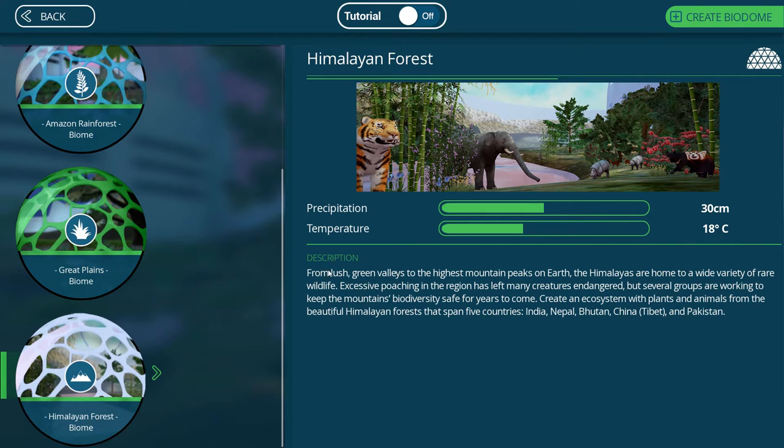Let's look at the description here. It says: from lush green valleys to the highest mountain peaks on earth, the Himalayas are home to a wide variety of rare wildlife. Excessive poaching in the region has left many creatures in danger, but several groups are working to keep the mountain's biodiversity safe for years to come.